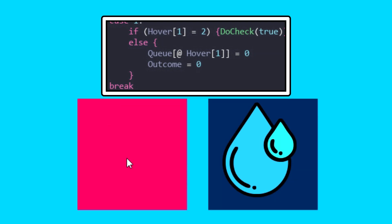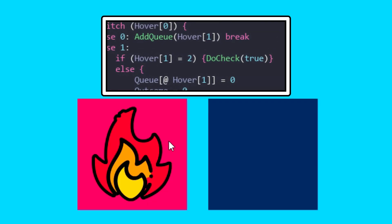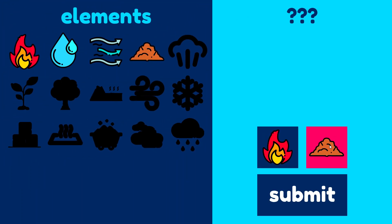The player can remove an item from the queue by clicking on the corresponding square, or when two items have been queued, the player can submit them to check if they've made a match. And this is where the learning begins.